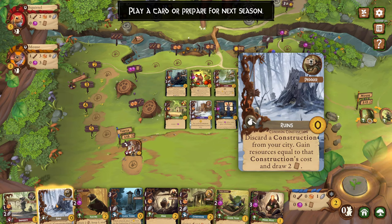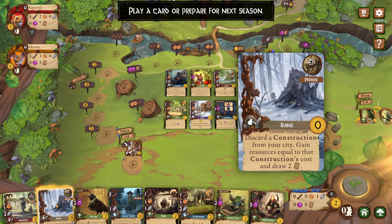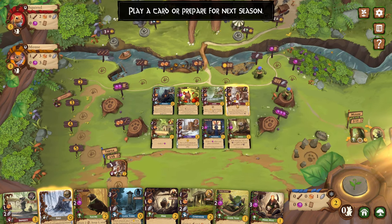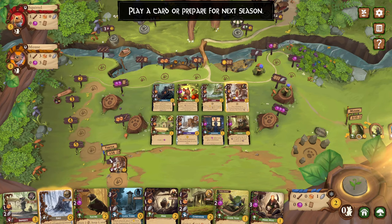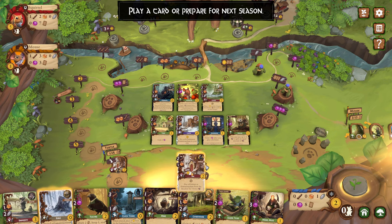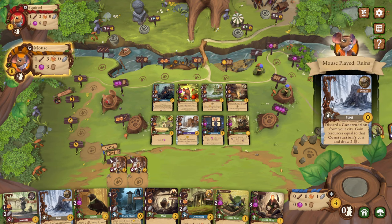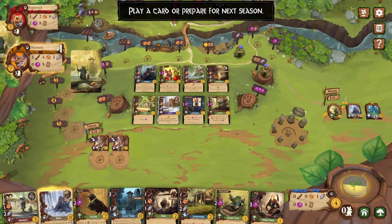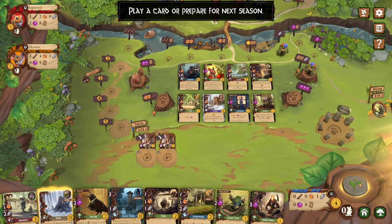We could play the ruins — discard a construction from your city, gain resources equal to that construction's cost, and draw two cards. That's something we don't want to do. We could play another inn — it's a common construction. The rules of the game: you can play common buildings and things for free. That actually works out pretty good. Nothing else I can do, so I'm going to go ahead and reset.